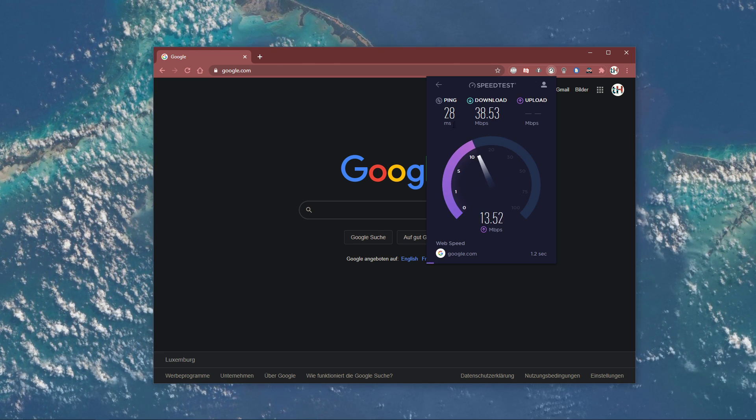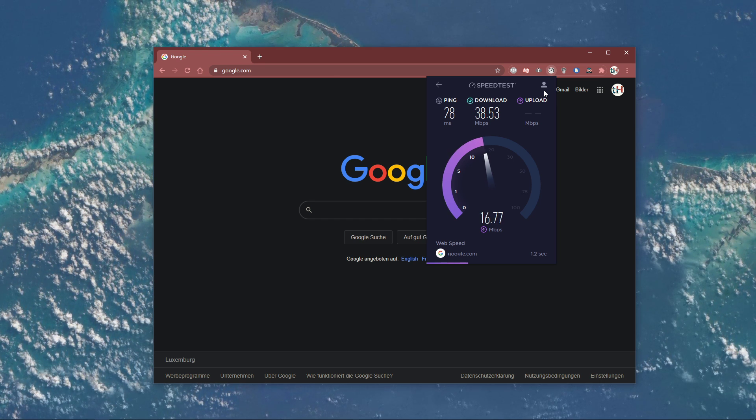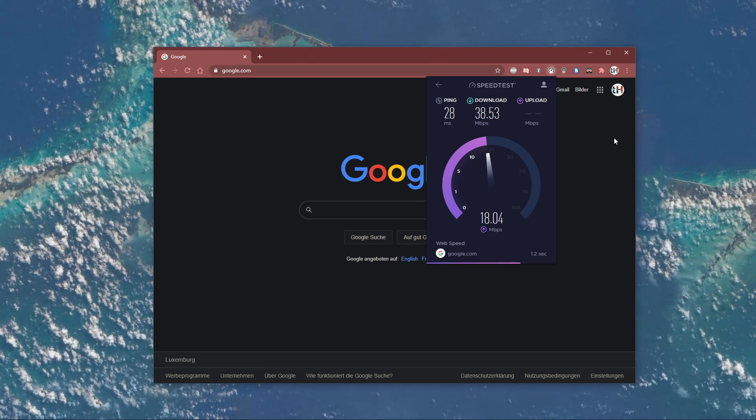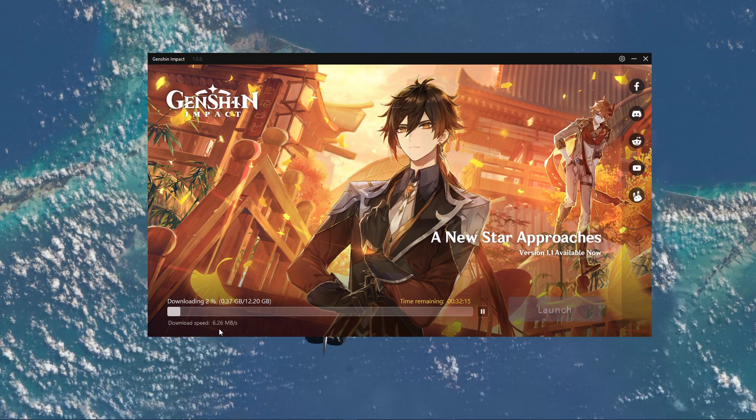To better your connection, close the launcher and make sure to use an ethernet cable to ensure the best possible connection. If you have to use a WiFi connection, then make sure to restart your router or modem if you haven't done this in a while, and reduce the amount of devices connected to the same network.